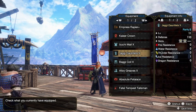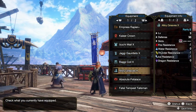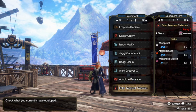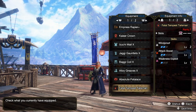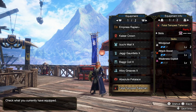I use the Jaggi Gauntlet, Baggy Coil, and Alloy Greaves. And then I use an Attack Boost level 2 talisman with one level 2 slot. With the talisman, I think it can be whatever, as long as it has at least 2 level 2 slots — yes, that's what I mean.